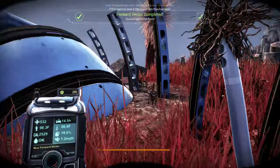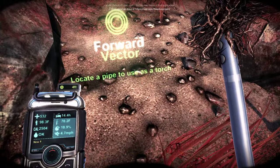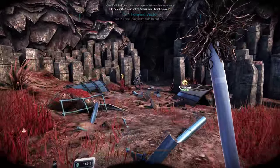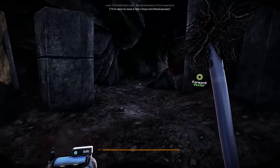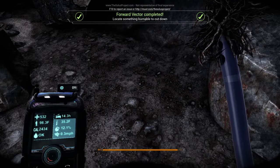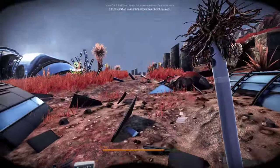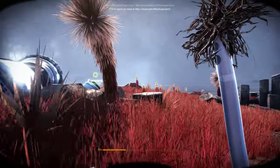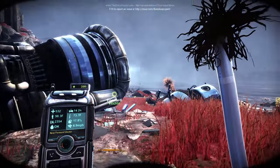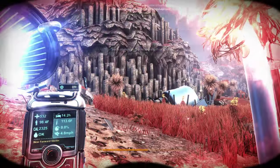Scavenge some food — I'll take that. Look at a pipe to use as a torch. I'll cut that down and take it in case I need to make another torch. Locate oil and apply it to the torch — now we're on track. This looks pretty nice and it's running really smooth, actually on ultra settings, so it's optimized pretty well. Why would oil be here? It's dripping wet. Is this the ship? That exhaust is coming out like crazy. Light the torch — sweet. New forward vector: Explore.